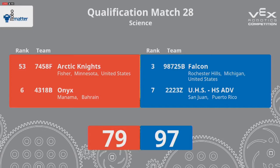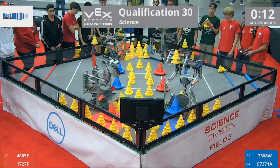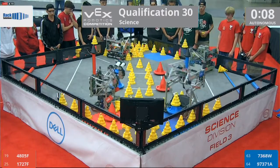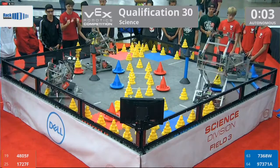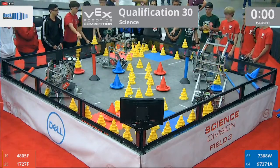On the field, we're ready for qualification match number 30. In qualification match number 30 on the Blue Alliance, we have 7368-W and 93771-A versus the Red Alliance, 4805-F and 1727-F.